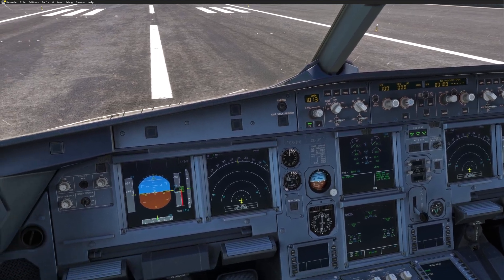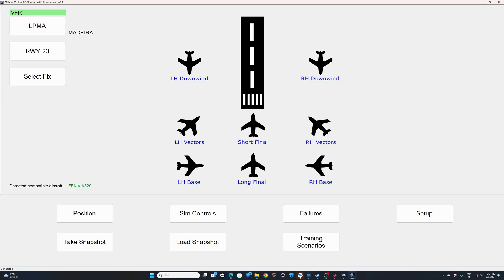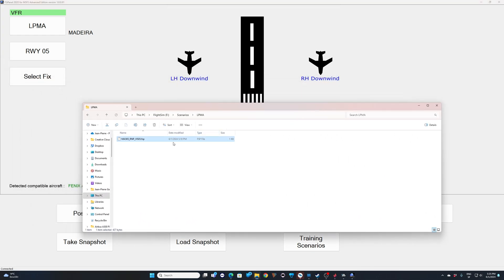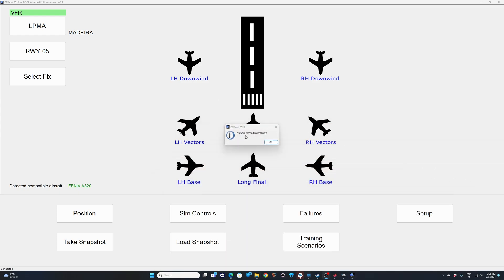The Airbus is ready to go airborne with FSI Panel. We will start FSI Panel and I will show you how you can import the pilot waypoint I created for you. Here we are in FSI Panel. The first thing you want to do is make sure you have the correct aircraft detected — Fenix A320. We are in Madeira and we want to fly runway 05. Now you need to import your pilot waypoint. If you downloaded the file from the description below, it will be in a zip file. You'll have this FSP file — just take it and drag and drop it over the FSI Panel main window. When you do that, you will get 'waypoint imported successfully.'